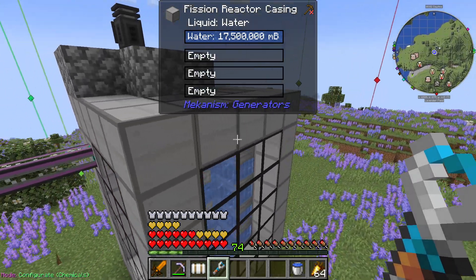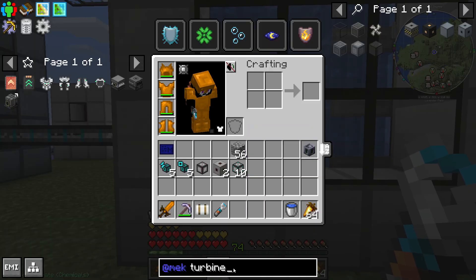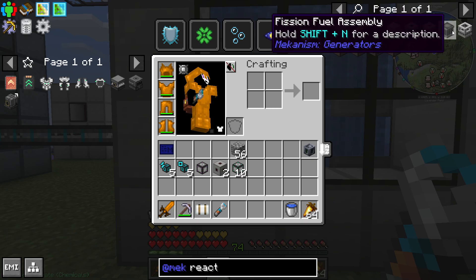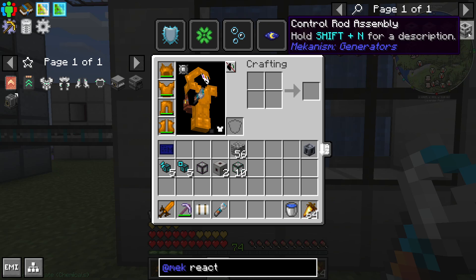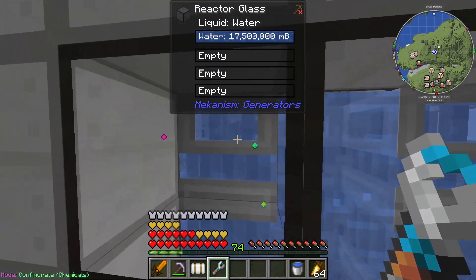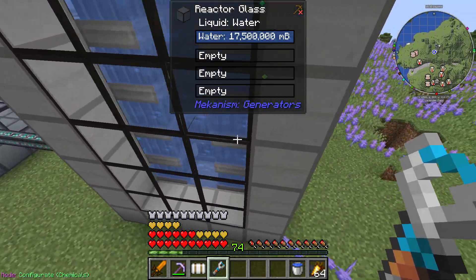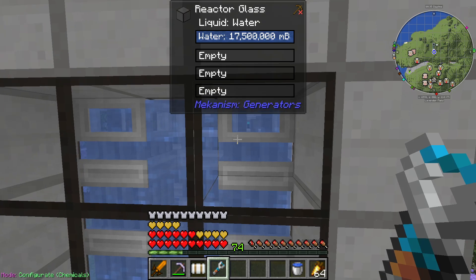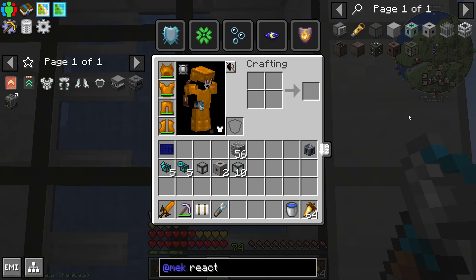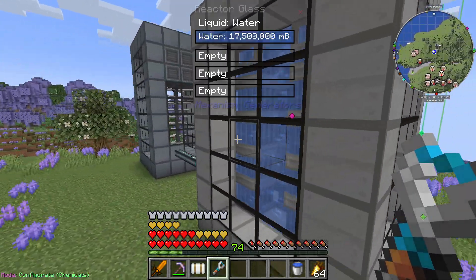Back to the fission reactor - it's a little simpler. All you need on the interior are the fission fuel assemblies and the control rod assemblies. You need fission fuel assemblies going up, and at the top is the control rod. With this three by three setup on the inside, I just needed five control rods. I have 20 of the fission fuel assemblies - or 20 of those control rod assemblies.